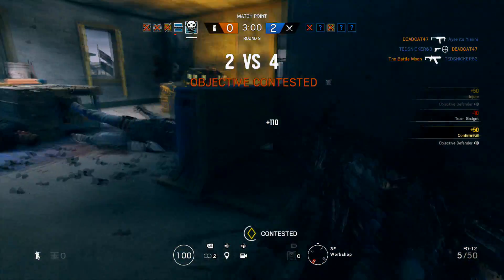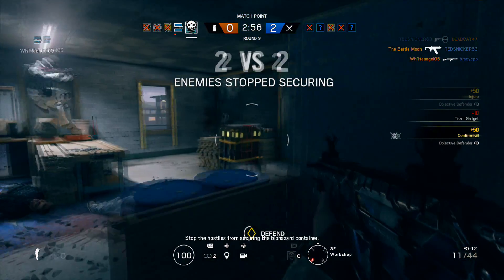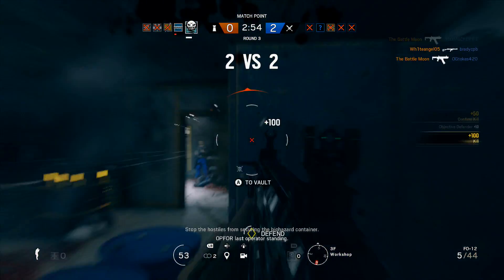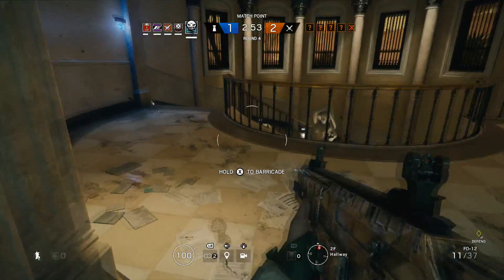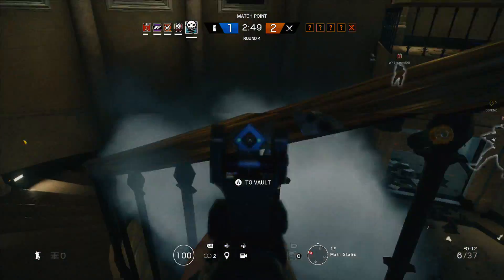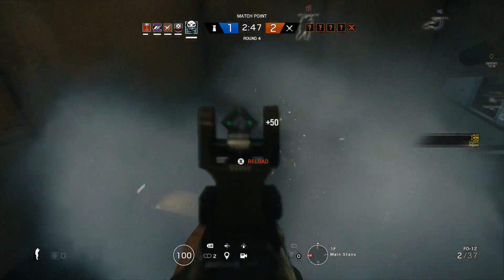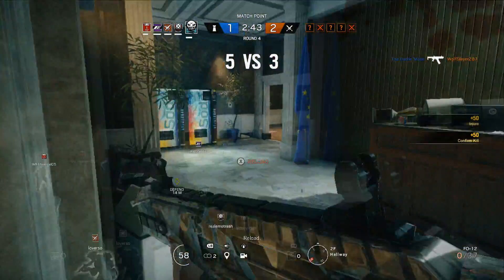It's really just circumstantial. If someone surprises you or you surprise someone, spam fire might be your best bet, but if you're in an active engagement, pacing your shots is a better option. It really depends on whether you can control the recoil and the distance at which you're engaging your enemy. Basically: spam fire if you're close, and tap fire at any longer range.